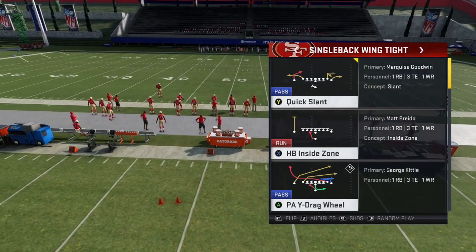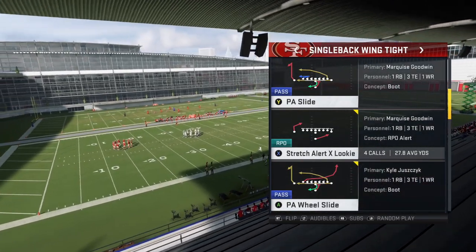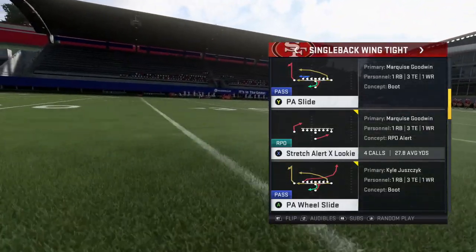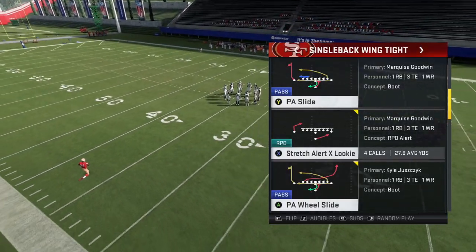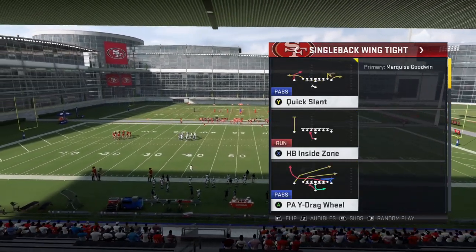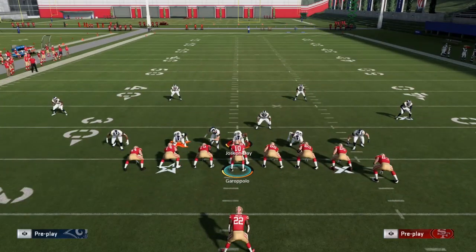We're going to break down a couple of plays that you can use with this run-first identity in Madden 20 but still have the ability to throw the football. We're going to take a look at the PA Y Drag Wheel and also the PA Wheel Slide. Both of these have drag wheel routes — routes that Shanahan uses incessantly in his offense. He's constantly testing your ability to stay in your lanes, your pass assignments, and your run fits, taking advantage of defensive over-pursuit. Going back to his father and coaches like Kubiak, they've always used tight ends as great run blockers and worked them back to the weak side for throwbacks.